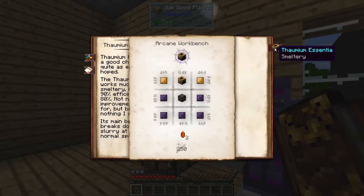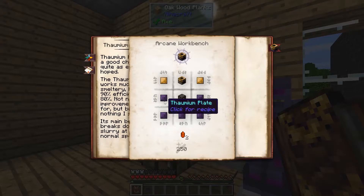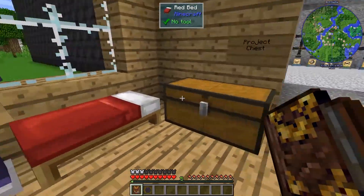To make an Essentia Smelter for Thaumium, we need the Essentia Smelter — the old one — two brass plates, five Thaumium plates, and two alchemical constructs. I think I mentioned the alchemical constructs before, but we didn't build any at the time. We didn't need one. So let's go get some of those.